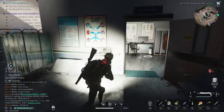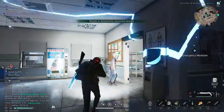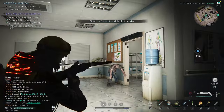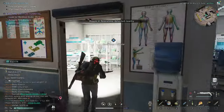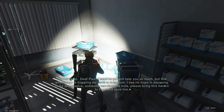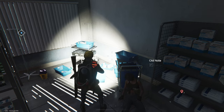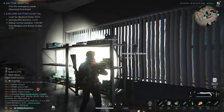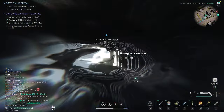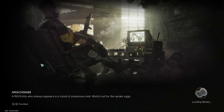Go up the stairs and to the right — you'll find a hospital room with yet another page. This zombie at the door doesn't bode well for Paul's poor wife. The note reads: 'Dear Paul, I want to go and help you so much, but this wheelchair is trapping me here in this room. I see no hope of escaping. If by any chance someone finds this note, please bring this med kit to Paul and save him.' That letter was very touching — but what does it mean, 'this wheelchair is trapping me here in this room'?